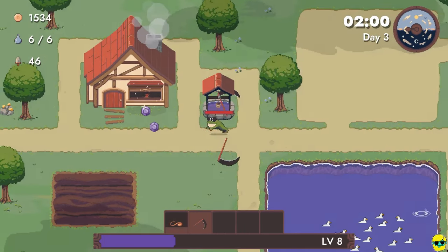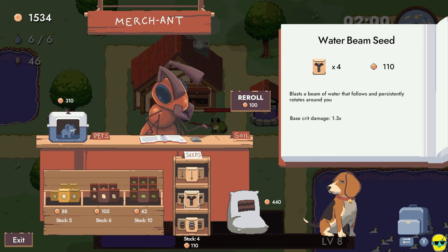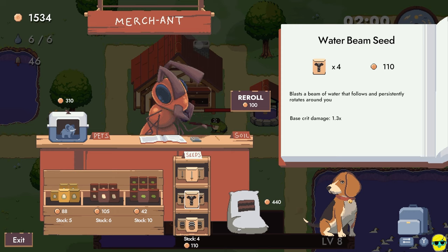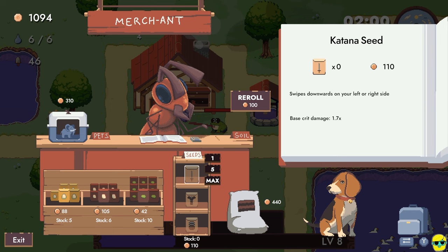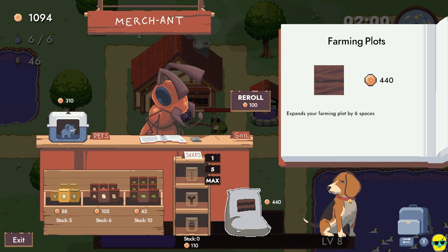Alright, let's go to the shop, fill up, get these gems. We're at $1,500 money. We can buy seeds but we can also buy weapons. Sends out an unstoppable hay bale that crushes enemies. Blasts a beam of water that follows and persistently rotates around you. Swipes downward on your left or right side. So what I'm going to do is just buy all of this. It looks like you can only buy three total. And now, what do we want to plant? I want to plant these grapefruits just because they give so much experience, and my farm plot is small. But — oh wait, that's right — you can buy this over here to expand your farming plot.